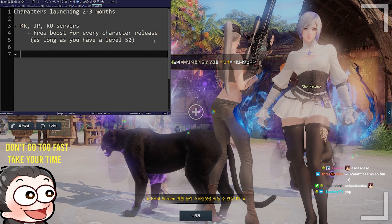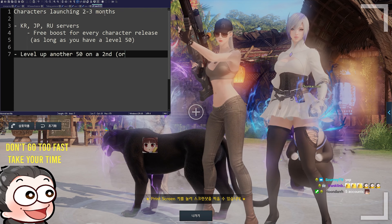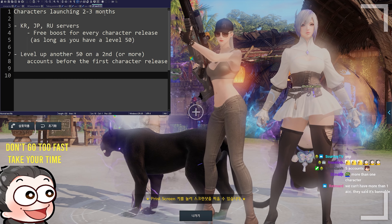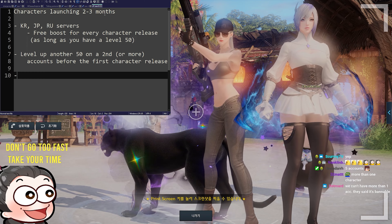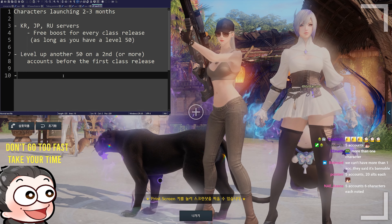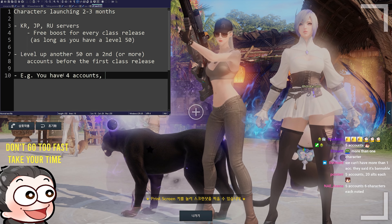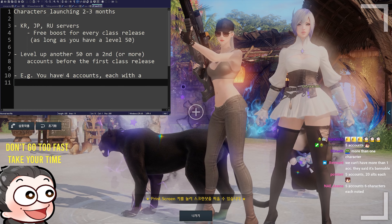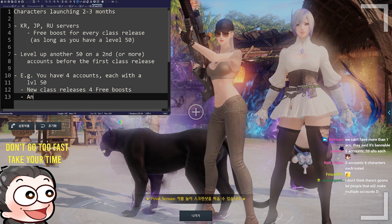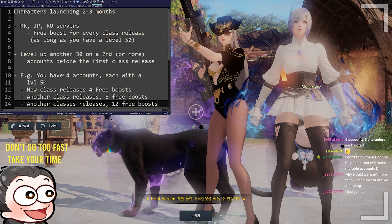I actually recommend leveling up another level 50 on a second or more accounts before the first character launch releases. Don't do too much maintenance on it before the first character release — just level up a 50. Every time they come out with a new class, you get a free level 50 boost, as long as you have a level 50 on the account. So if you have four accounts, each with a level 50, and a new class releases — that's four free boosts. Another class releases — eight. Another — twelve. And so on.